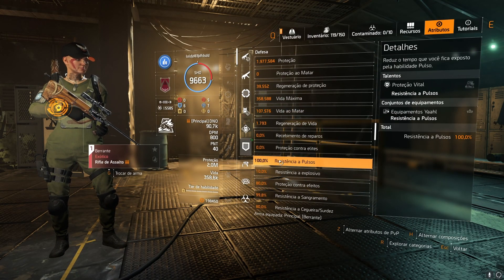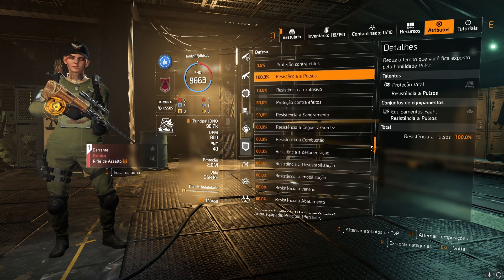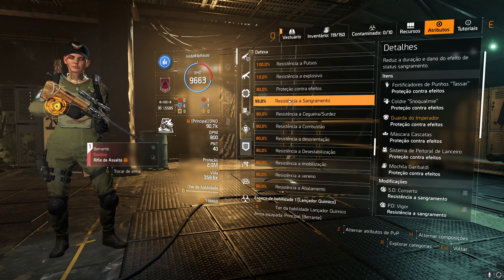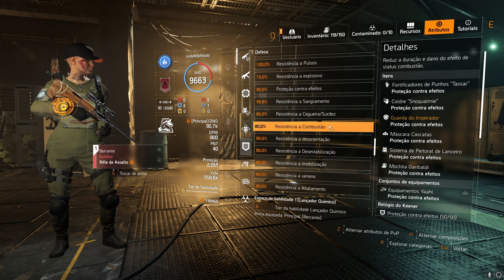Precisa estar com 100% de resistência a pulso para você não ser pulsado. Proteções contra efeitos seguem em 80%, e dependendo do seu modificador você consegue chegar a 100% de resistência a sangramento. Sem resistência a combustão.